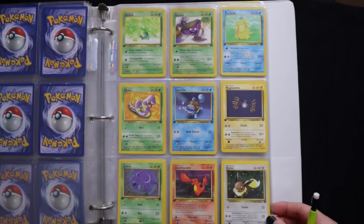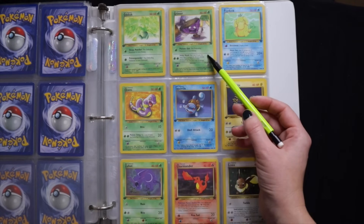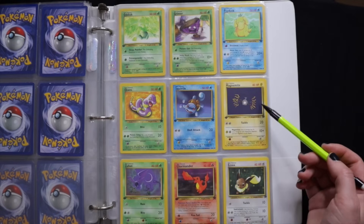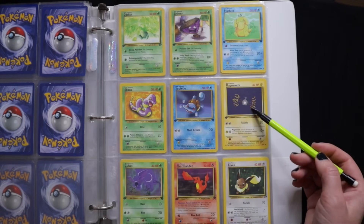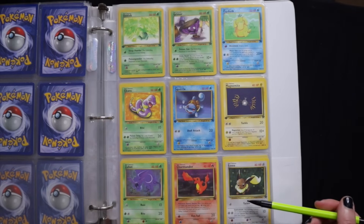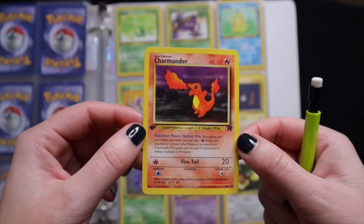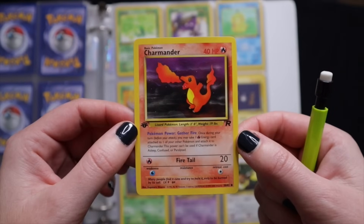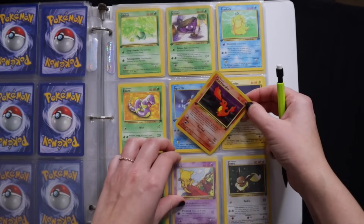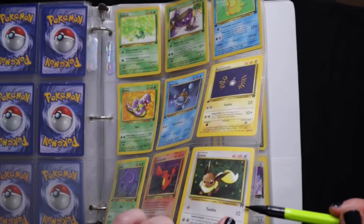And then next is the Team Rocket Set, which is also not complete, unfortunately. So we have Ekans, Grimer, Psyduck, Hitmonchan, Squirtle, Magnemite, Zubat, Charmander, and Eevee. I actually want to see this one up close — it's a pretty cool one. I like the artwork. What's it say on the bottom? 'Many people find it cute and try to hold it, only to be burned by its tail.' You can see the R right there is for Team Rocket.